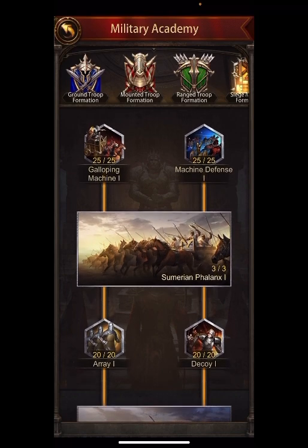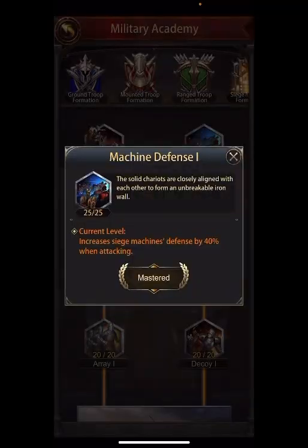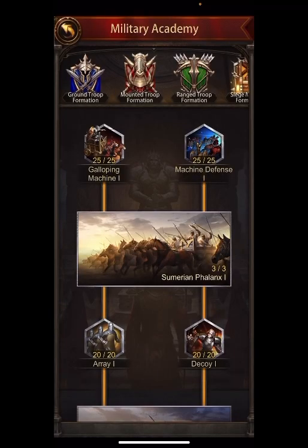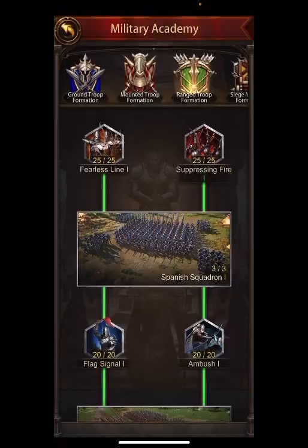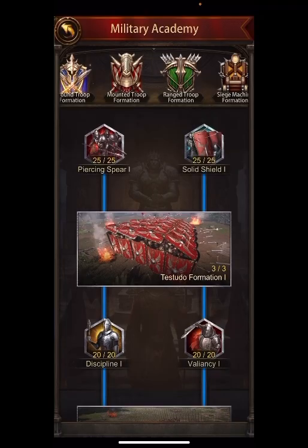The first level - military academy one - these will be single item enhancements, or buffs. It only increases siege HP 40%, it only increases siege defense 40%. If we go over to archers, exact same thing. Mounted and ground, exact same thing. So on those it's only giving you one skill.